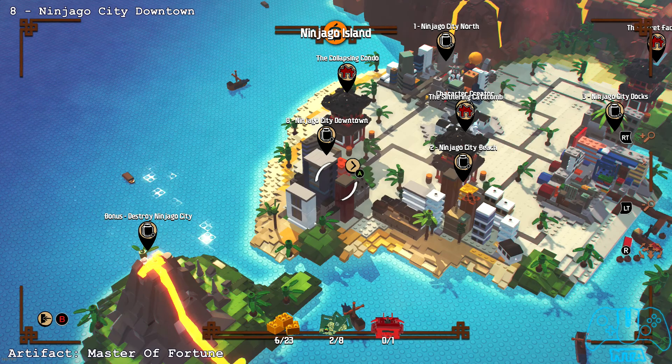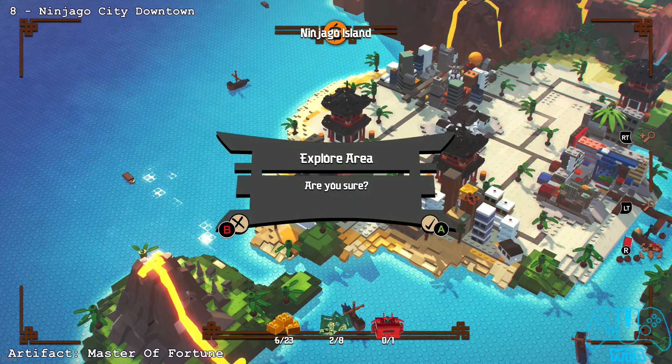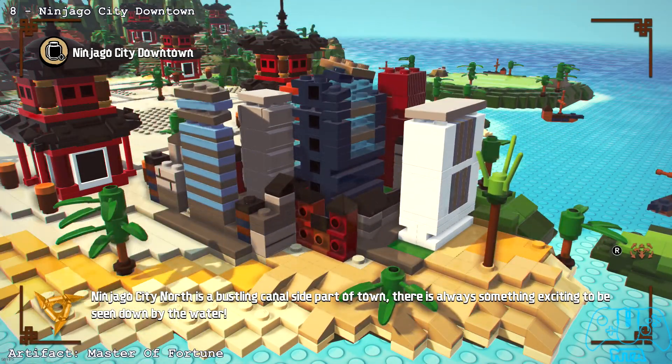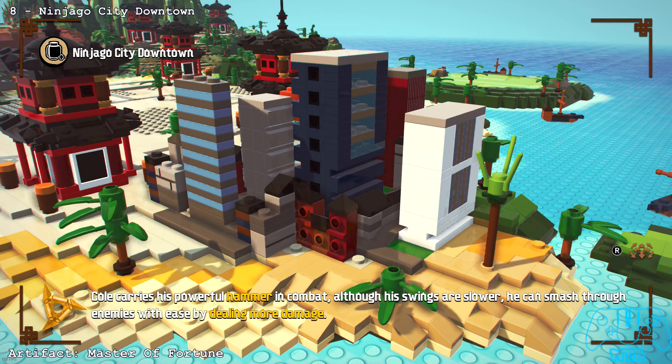So this is the final level where you can find your last artifact. The rest is to do with something else that I have no idea about. At the moment I've got all of them apart from one, and that's the final one that I don't know, because I can't see it located on the city map anywhere. So I'm assuming it's part of finding all the collectibles or something that I'm not going to do.